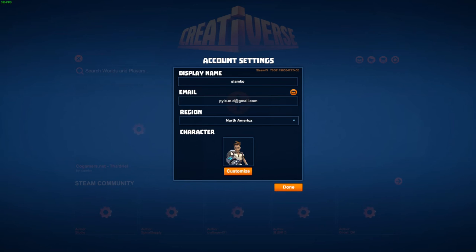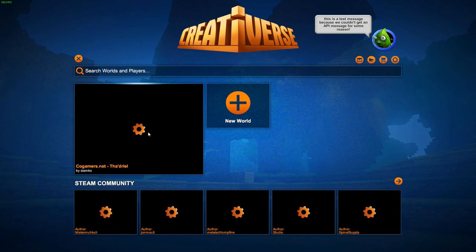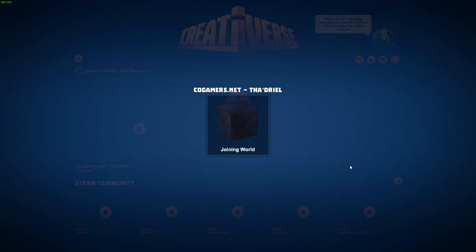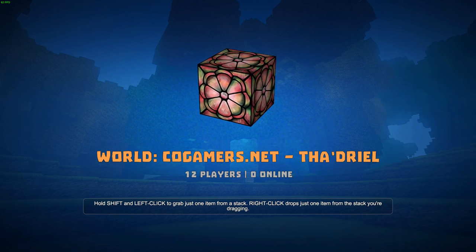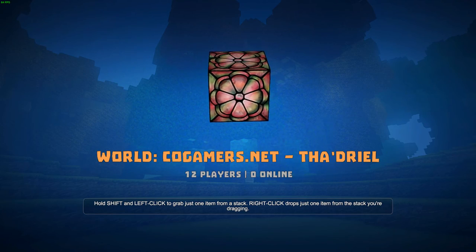Once you're done, just hit done — it saves, then go back and save your account. There are some sounds now whenever you're selecting different things in the menus. We'll go ahead and go into the Thedriel world, and you can hear a nice little sound effect there.